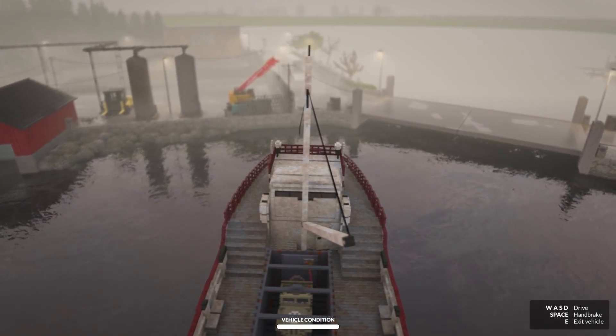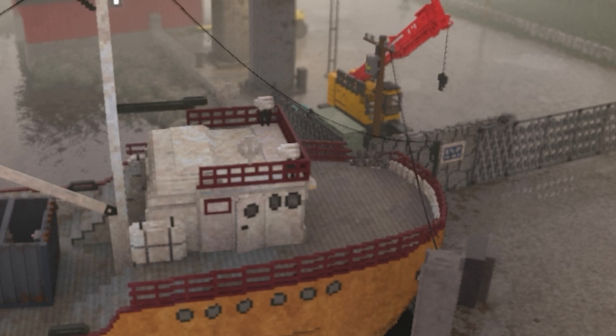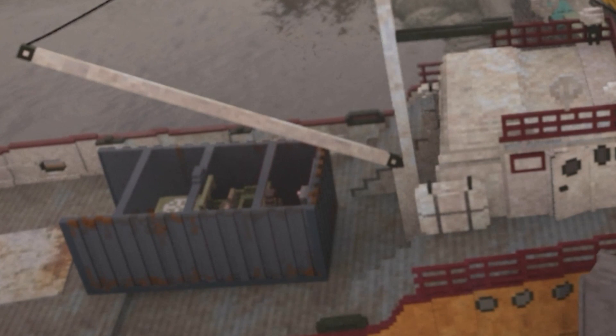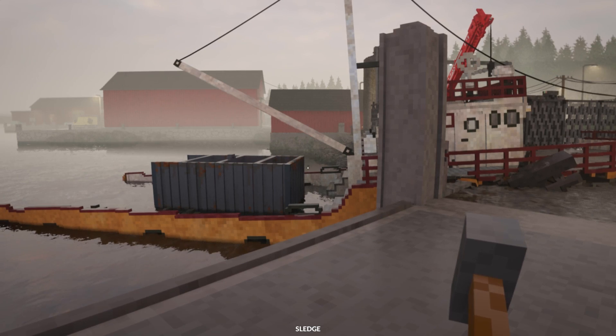I've spotted the truck. We just need to keep on going perfectly straight - we should land right where we need to be. And the game is lagging, it doesn't like this very much. But we're still moving inland. The car is getting closer and closer to where it needs to be. Also, I think the boat might be sinking for some reason.